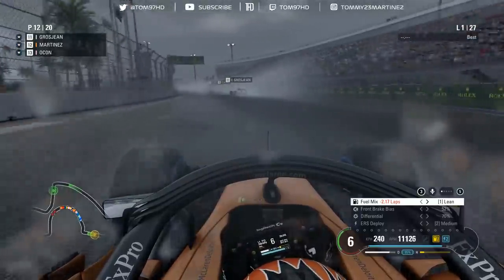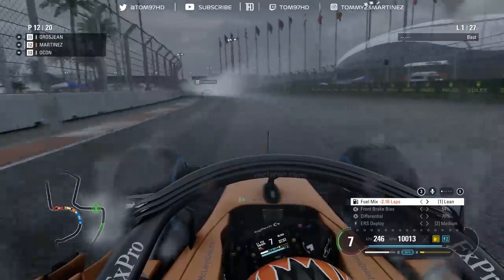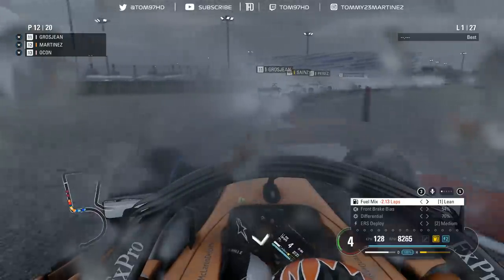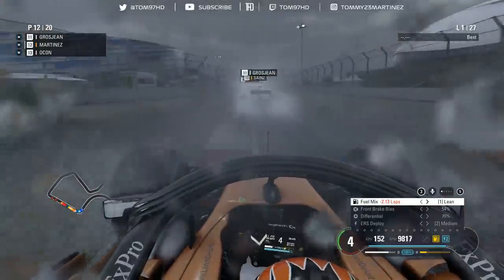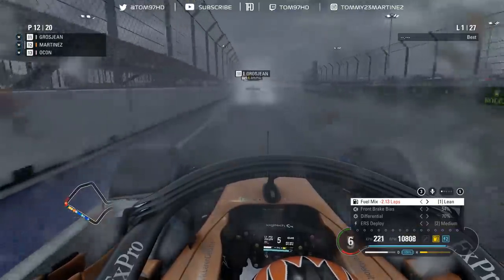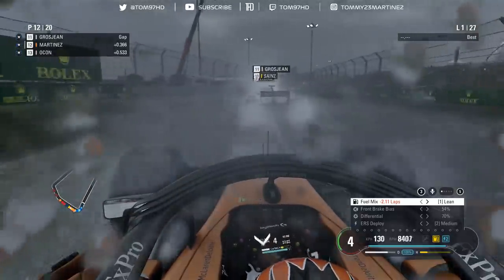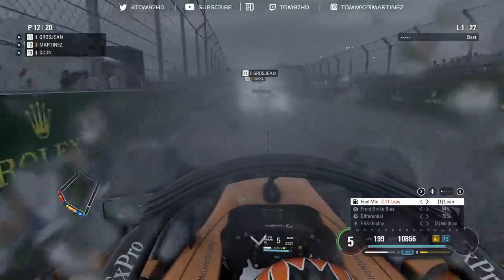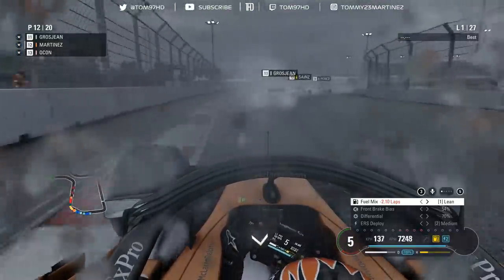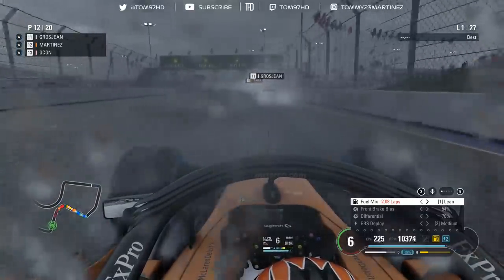Lunging the car down turn one. I'm going to adjust the brake bias to 54, a little bit more to the front because I don't trust my rears. The visibility is so poor I can barely see the apex - literally can't even see the next corner. Using lean mix while stuck in traffic, it's a good opportunity to get fuel on target early on. But that's already paid off - P12, great start. Really poor visibility though - I can't see where the apex is, which is stopping me from pushing as much as I'd like.